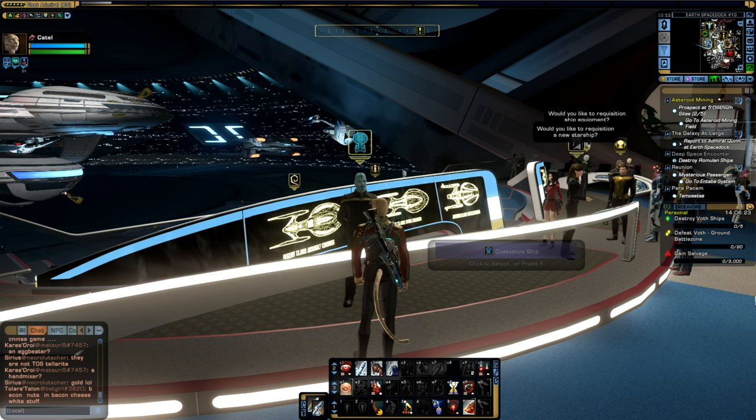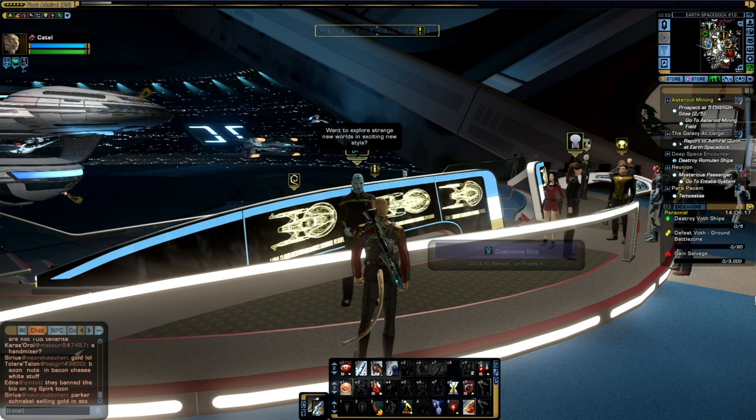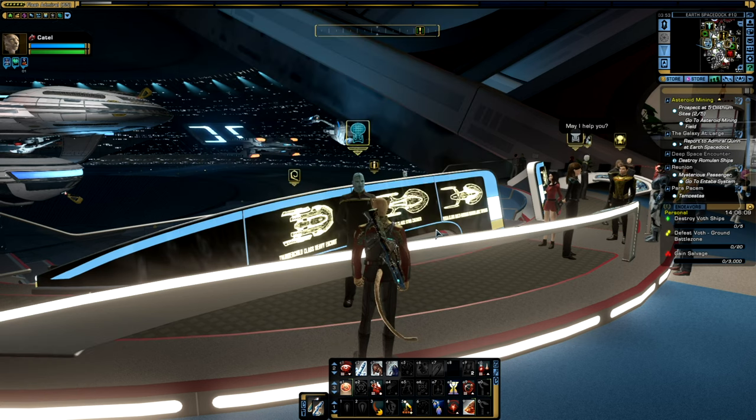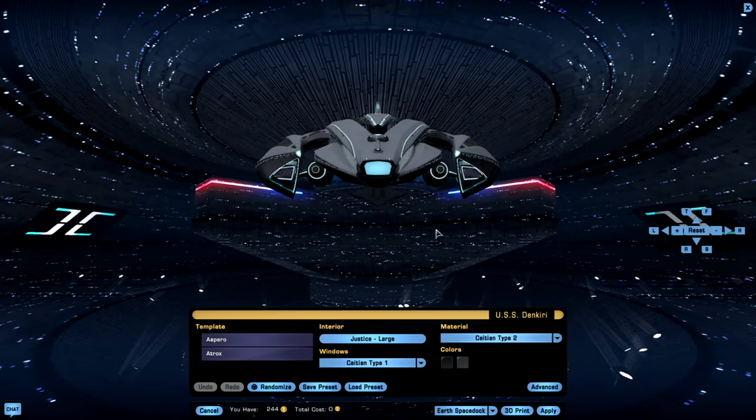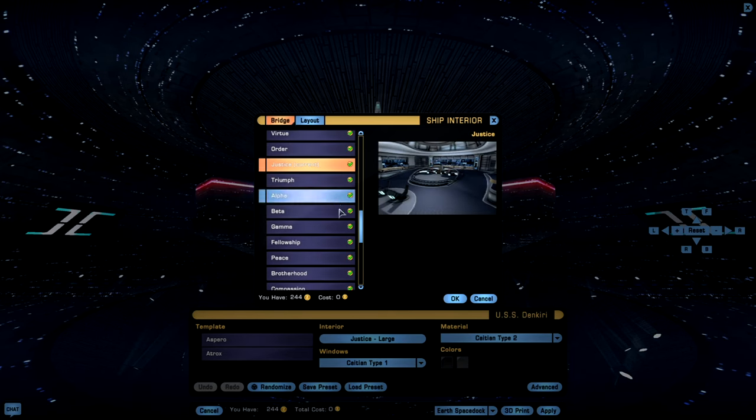You can customize your ship's bridge through the ship customization window at various installations throughout Star Trek Online, such as Earth Space Dock. Once you customize your Starship, you can then go to the subheader called Interior. Once you click on this button, it will give you a list of various available bridges that you can choose from.